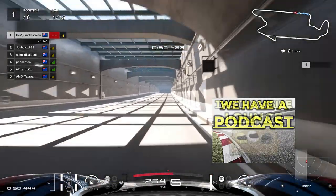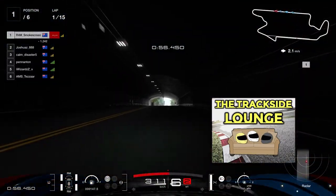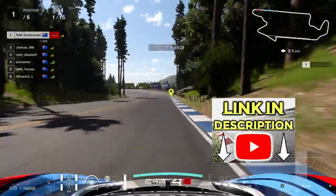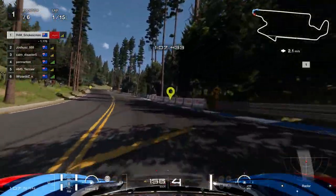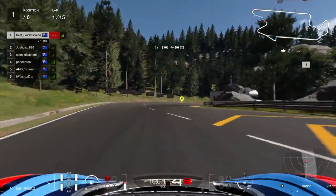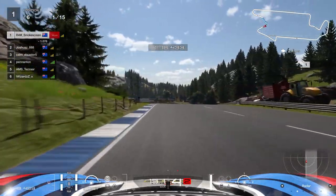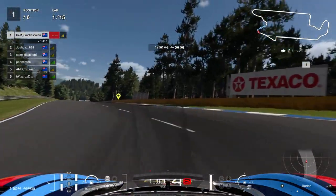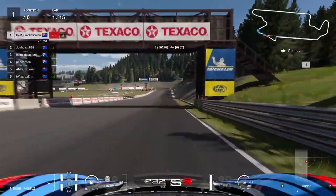We'll use the rest of this first lap to talk about this car a little bit. It's actually a very big handful to drive, pretty much because of the turbo and the huge power figure of 976 horsepower. It's actually got a flat 8 engine, which is a very strange engine configuration. Once you get it dialed in it's actually pretty satisfying - fourth gear exits on a lot of the corners, and then the elevation changes and undulations here at Trial Mountain also contribute to the difficult nature of this car.